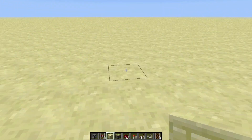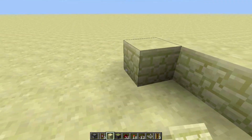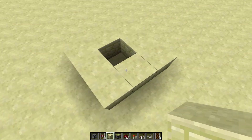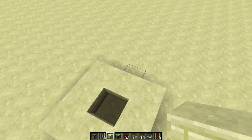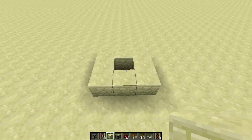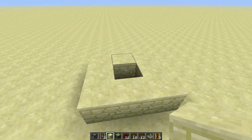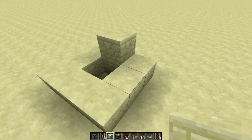So to do this, you are going to want to make a three by three by one high structure. Keep it hollow in the center. Then on the side that you want to be going — the direction you want to travel — pretend that this is where the minecart station boarding area is. That's where you're going to place that one extra block. So I'm going to place that right there.